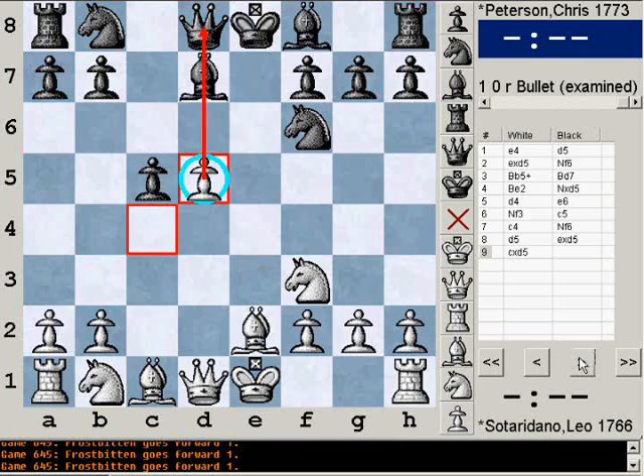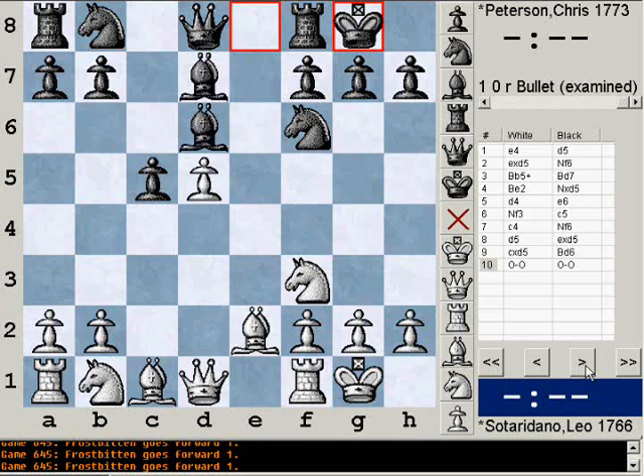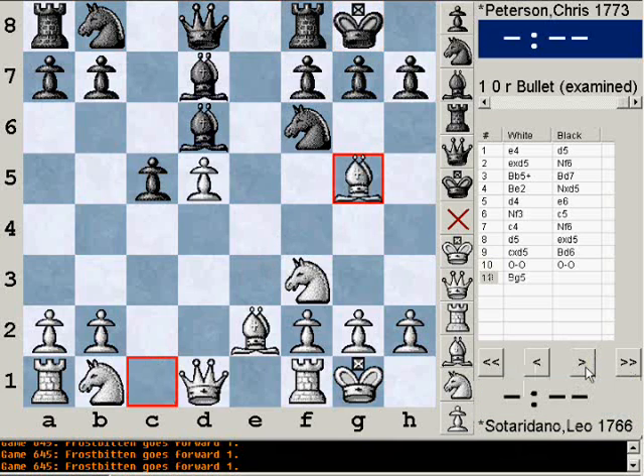I try to turn it into a crutch by putting my bishop on d6 — I'm blockading it with my bishop. The best blockader is a knight, so if I can get a knight there that would be better, but for now I'll just settle for a bishop since it's early in the game still. We both castle, just getting our kings to safety.